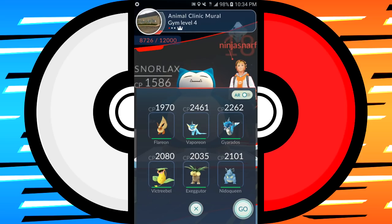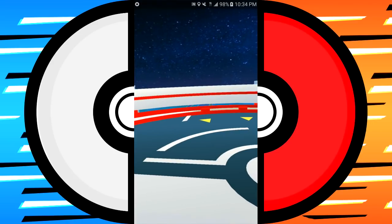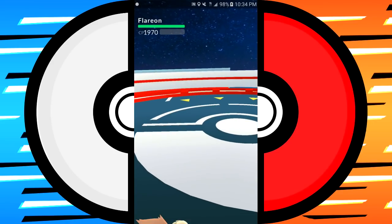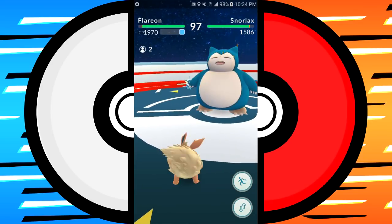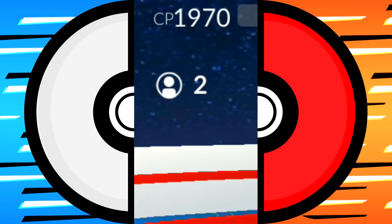I'm with a friend right now and I can show you that you can actually battle with friends. However, you can't train with friends — training you have to do by yourself. When battling an enemy gym though, you can fight together. You'll see the number in the top left-hand corner indicating how many people are fighting with you.